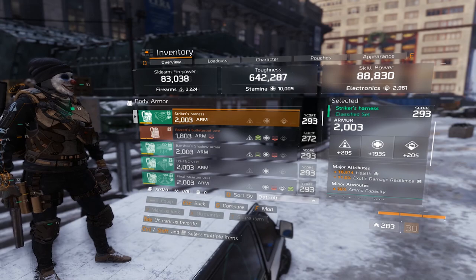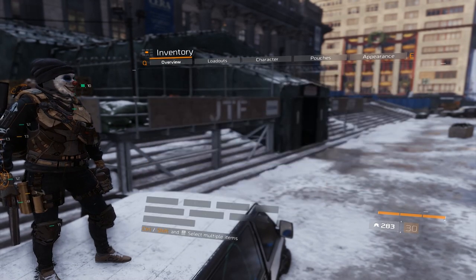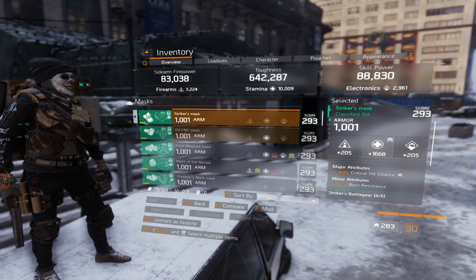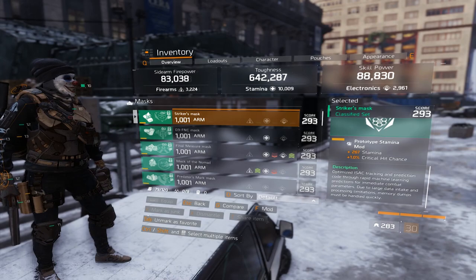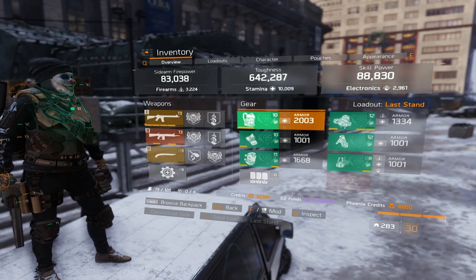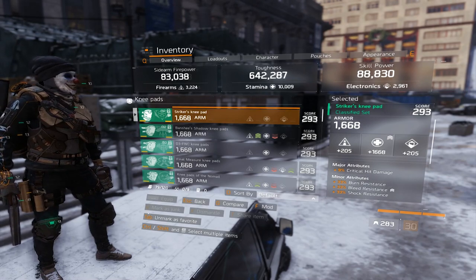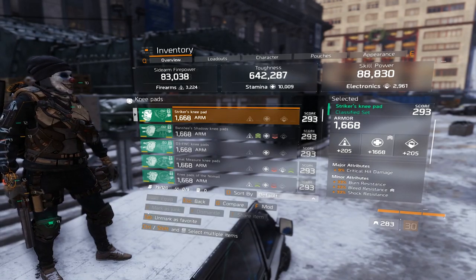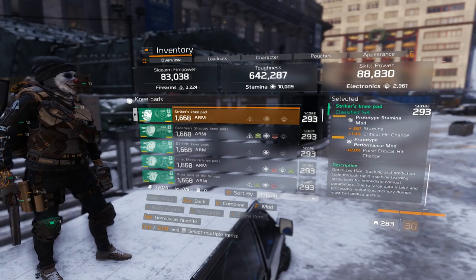On my chest it is Stamina, Health, EDR and Ammo Capacity — it is a Crit Build actually. On my mask I have Stam, Crit Chance, Burn Res, and mods: Stamina with Crit Chance, same on the chest piece. On my knee pads I have Crit Damage, Burn, Bleed and Shock Res, they are on Stamina, and their mods are Crit Mods.